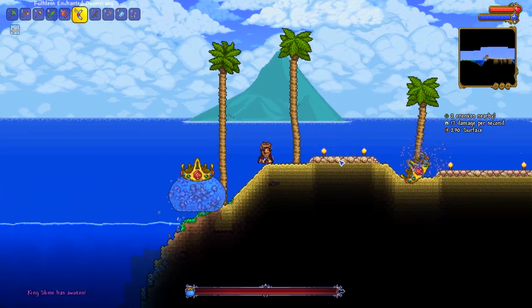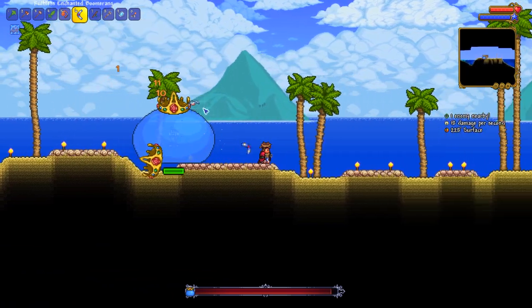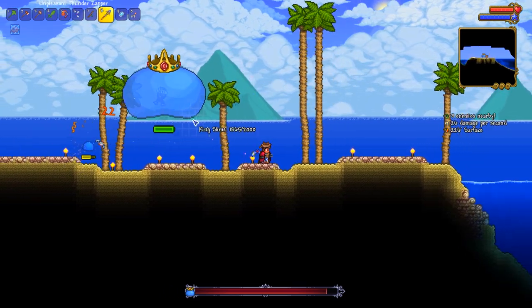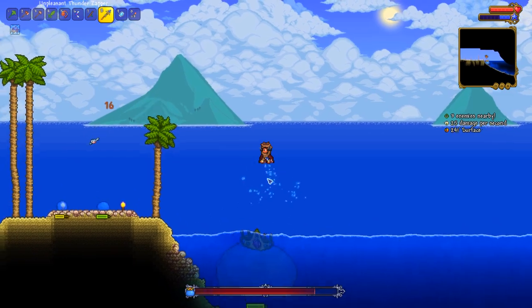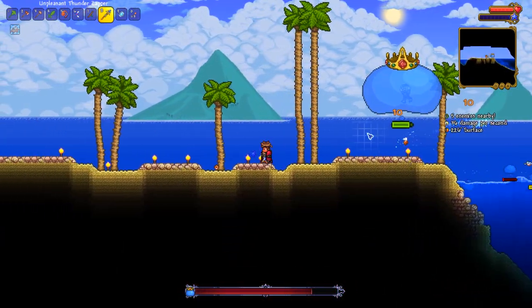That's still a thing in 1.4 — this guy can just totally randomly spawn out of absolutely nowhere. Well, this is unexpected! We're going to have to deal with this. Good — he can't swim in the ocean! What a dumbo. We just set him on fire and then go at it with the zapper. That's one hop.